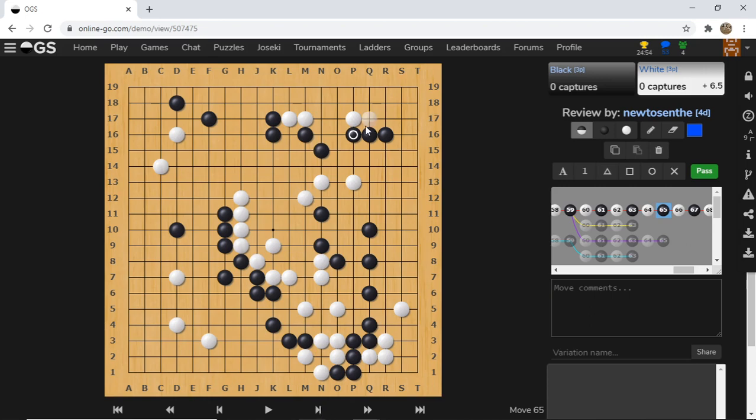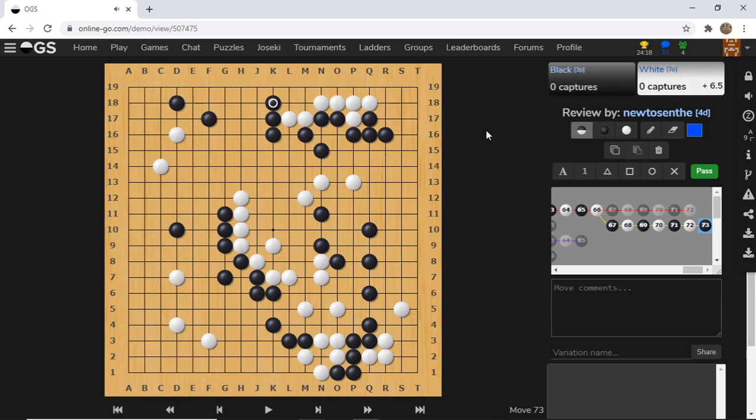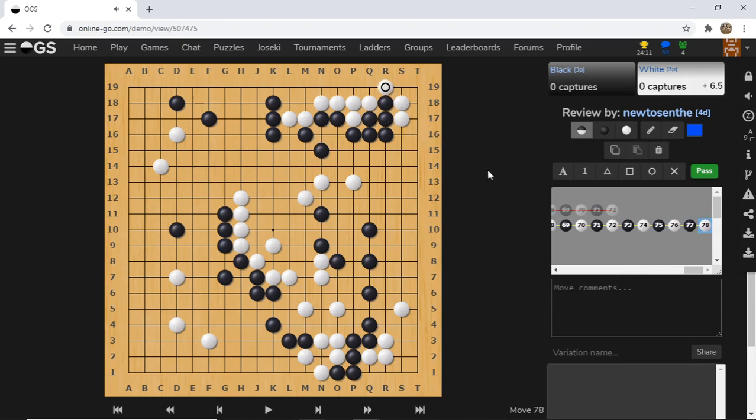Black follows up by sealing the top because otherwise there are weaknesses over here. Black pushes on top, and now the next move is very important - we increase our eye space by playing Q18. When Black blocks the corner, if you just try to play this kind of move instead, this is actually already alive for White even just like this. It's pretty much life for White, and later on Black probably has weaknesses to worry about.